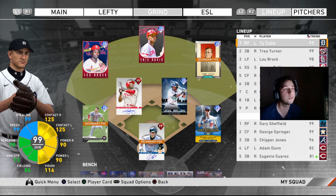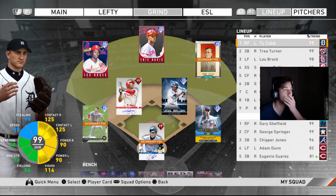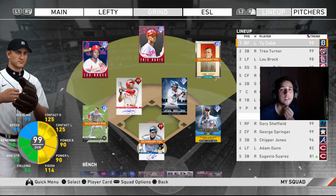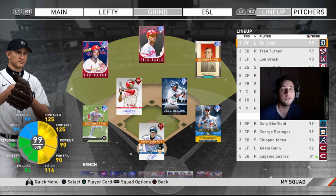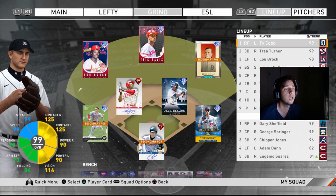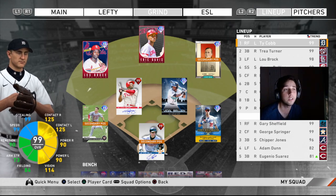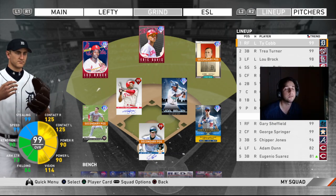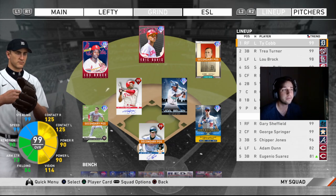The steal method is: hold R2, then wait till the guy comes set, take two steps, and then hold L2. Once you let go of R2, the pitcher usually comes home, and you let go of L2 at the same time. You should get a perfect jump every time and be able to steal second and third. Once he's at third with no outs or one out, you push bunt and you're going to get them in every time.